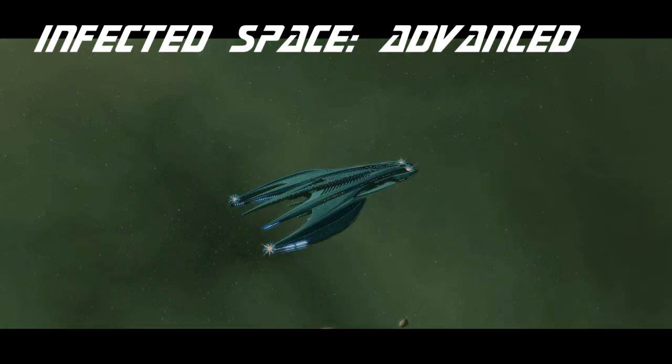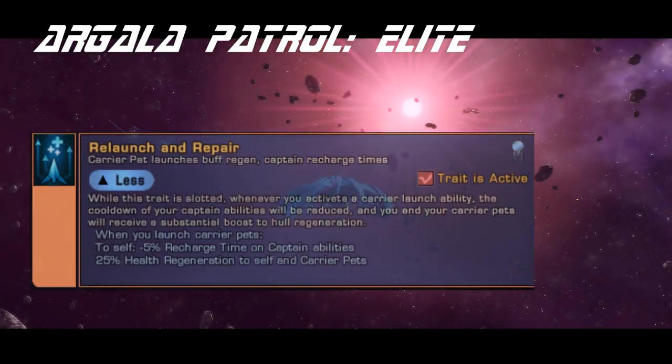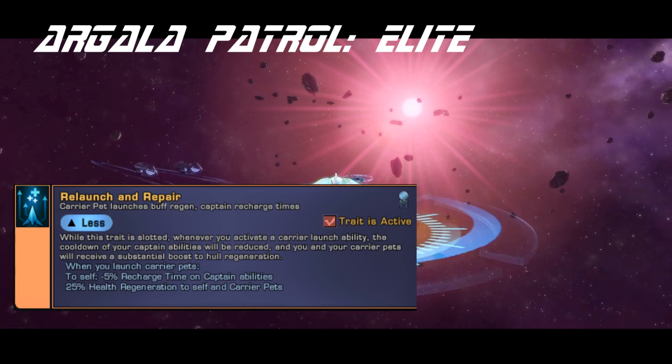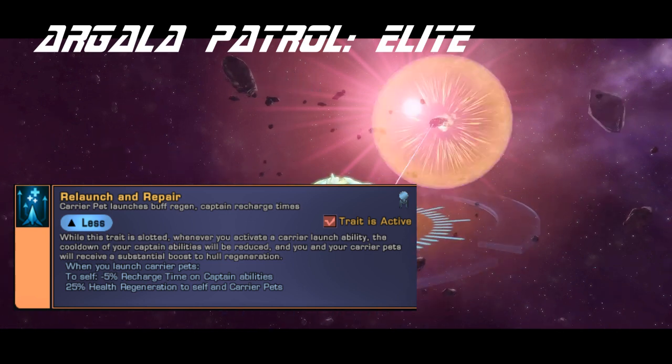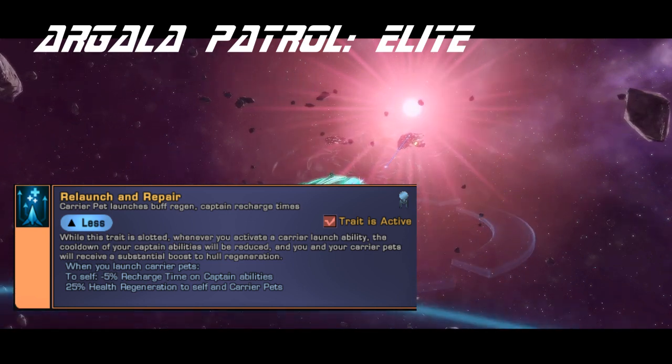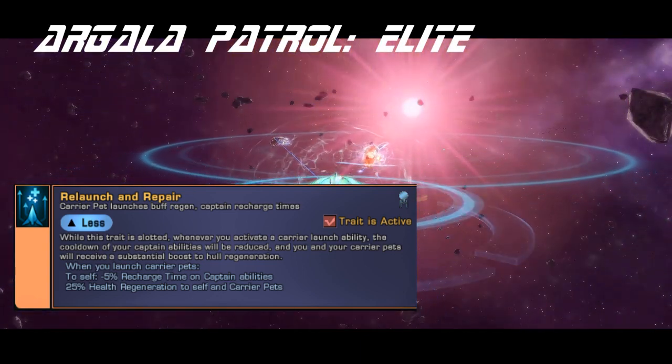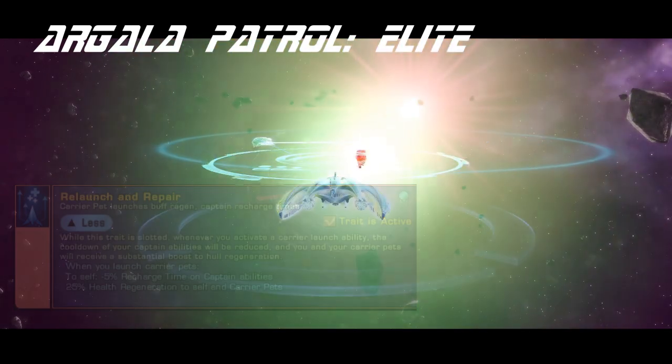Let's talk about the trait and console. The trait, Relaunch and Repair, triggers when you launch pets and gives you a 5% recharge on captain abilities and 25% health regen to yourself and carrier pets. It's not bad, and it's thematic for a carrier trait, but unless you're going for a pet-based build, there's probably one you're going to want to skip.